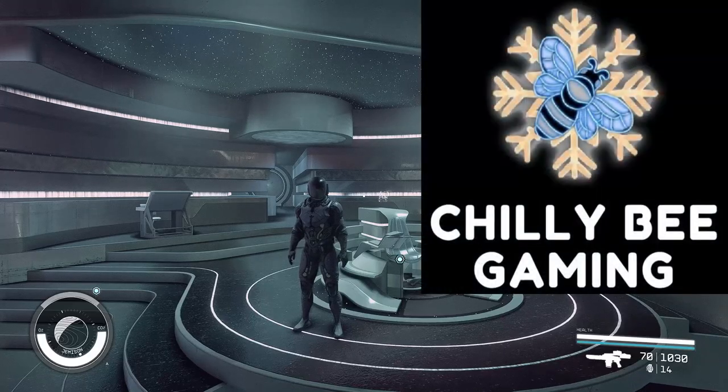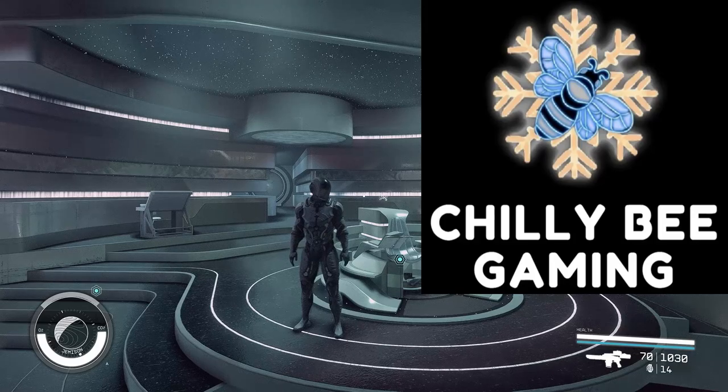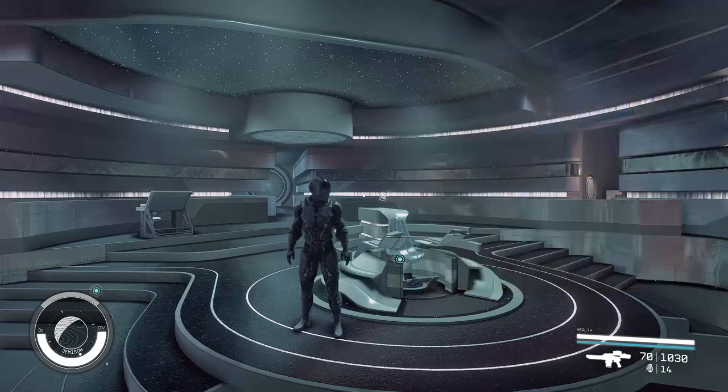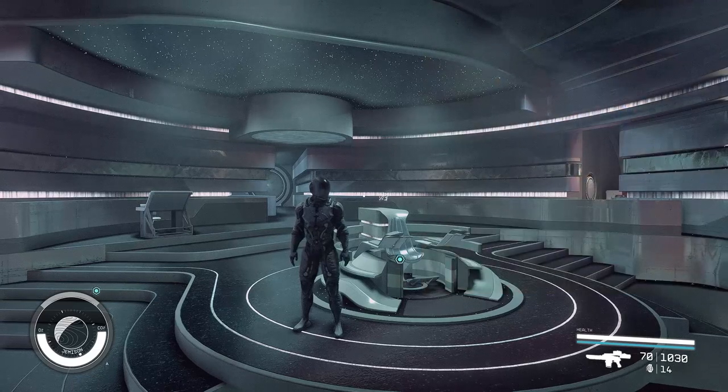Hello and welcome to Chilly Bee Gaming. I'm Evie, this is Eddie. Lemon Pest is somewhere within the ship doing God knows what. We're back with some more Starfield, and today we're off to Piazzi 6C. We're going to pick up another power and then go speak to somebody called Catherine. I wonder what she wants. So let's get into it.